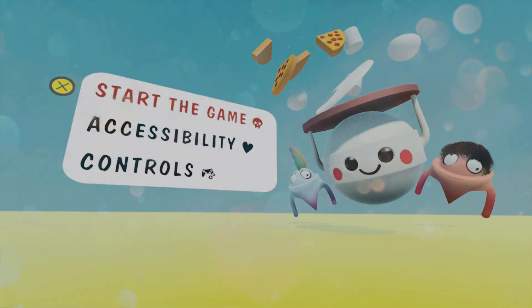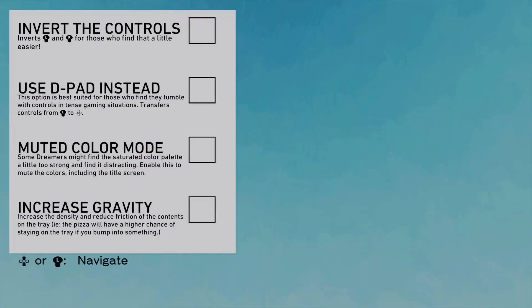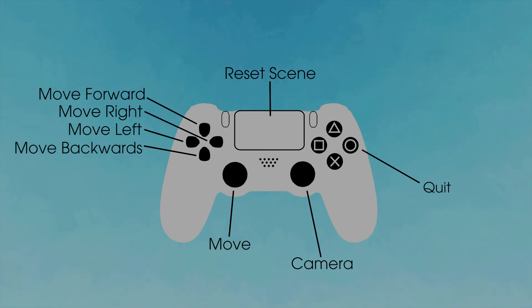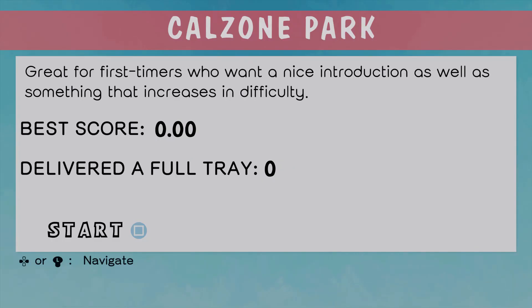We've got a menu — start the game, accessibility (that's interesting), and controls. The accessibility options let you invert the controls, use a D-pad, mute, change color mode, and increase gravity to make it easier. Controls appear to be D-pad based. Let's start the game.